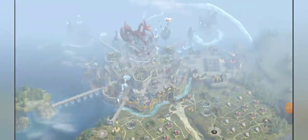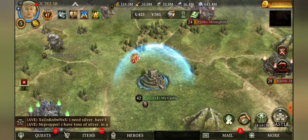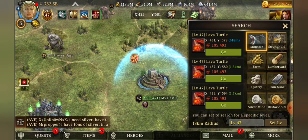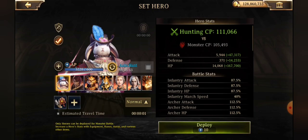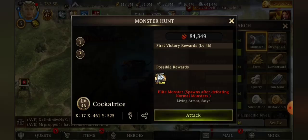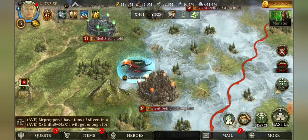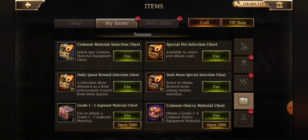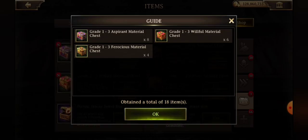We also have some new monsters: new monster levels 46 and 47. The monsters coming with them are the cockatrice, living armor, lava turtle, and satyr — both the level 46 and 47 and their corresponding elites. The lava turtle's CP is 105,493 at level 46. The cockatrice has a CP of 84,349. They drop speeds, but their elites are going to be dropping chests labeled like the satyr monster chest and the living armor monster chest, which give you level 60 gear material chests.